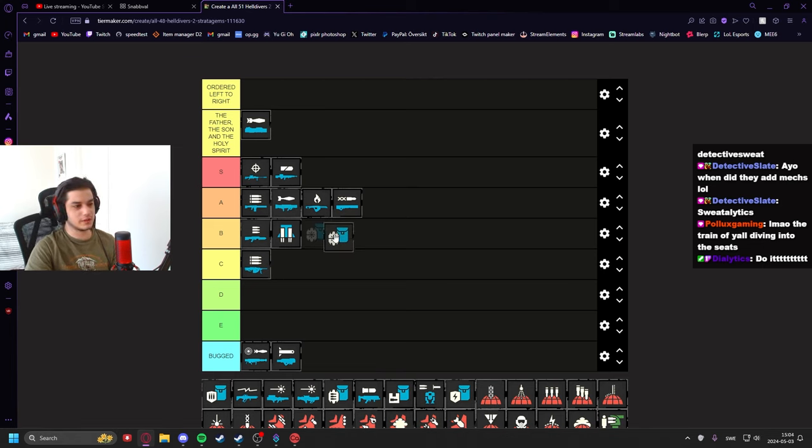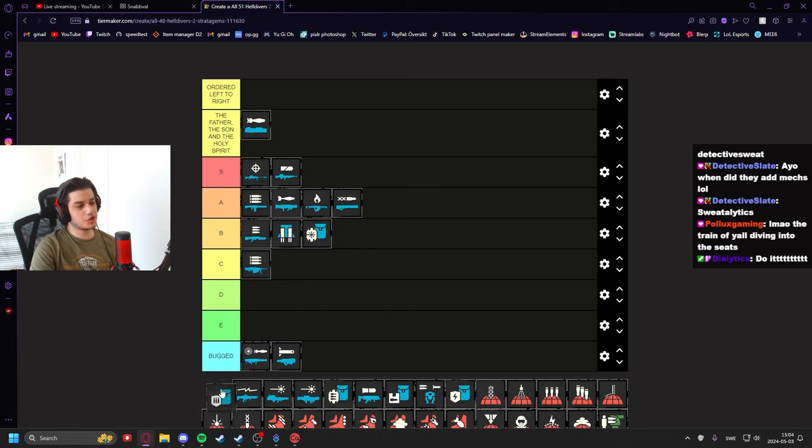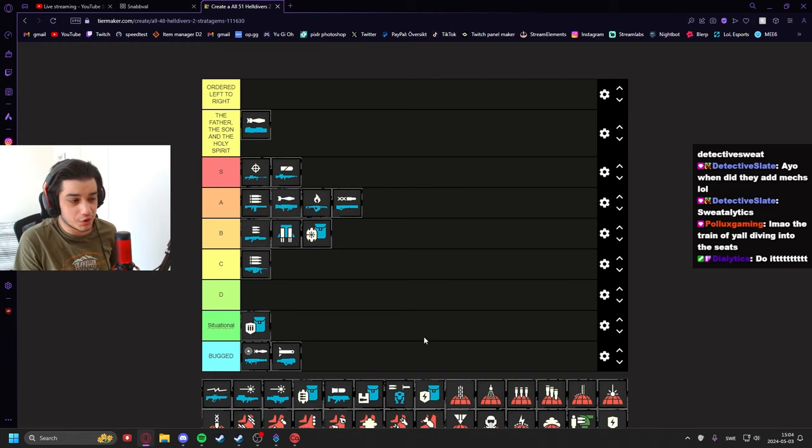The Guard Dog Rover I'm putting in B tier — it's very strong but also kills you nine times out of ten. That's about it. The Shield I'd put on situational, because it's pretty decent whenever it works but there aren't that many situations where it'll be super useful, except versus bots.